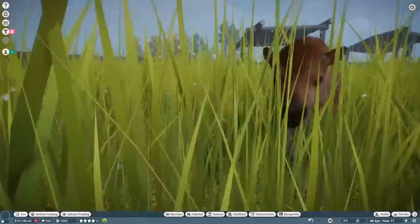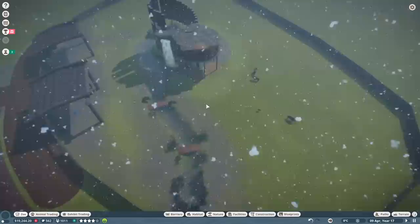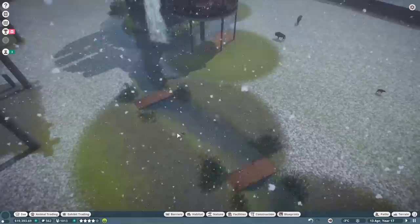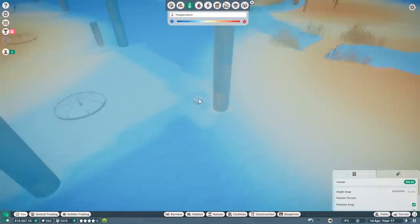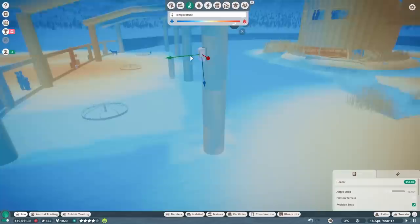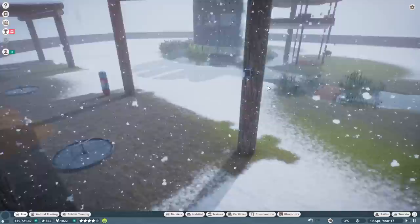They're definitely enjoying the grass in their grassland. Oh my god, they're so cute — and it's snowing. We do have some heaters in the area. Many of you were suggesting that even though I shrunk it a little bit, not to over-shrink it, because once the offspring come through it's going to get really crowded. I want that — so I've kept it fairly large and left room for expansion if needed.